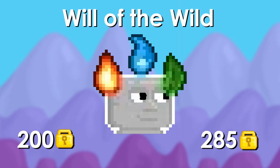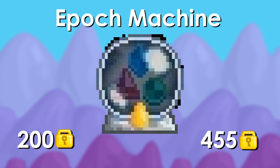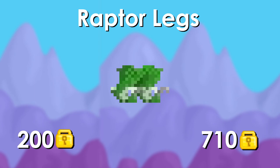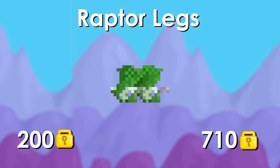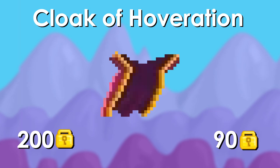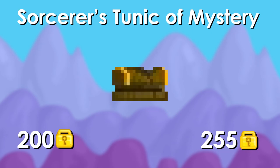Then we have Will of the Wild — 285 warlocks, which means that you would have profited 85 warlocks. Not that bad. Then we have Epoch Machine and you would have more than doubled your warlocks if you bought this. Then we have the Growth Scan 9000 and you would also have more than doubled your warlocks if you bought this. We have Raptor Legs — really big profit here, almost more than five diamond locks profit if you bought them when they got released and sold them today. The Mighty Tiger — that's a big oof if you bought that and sold it today, 110 warlocks lost. The Cloak of Hoveration — same thing, big loss.